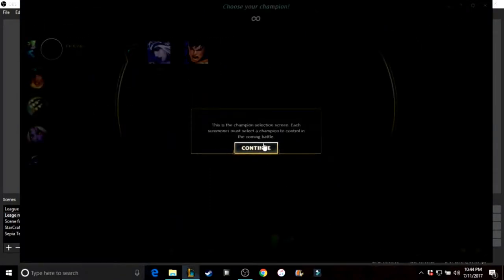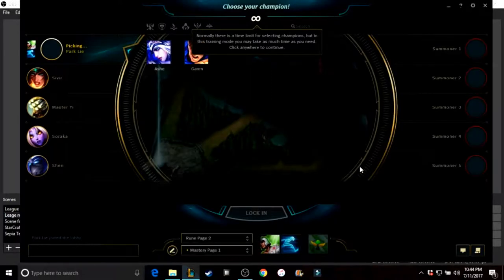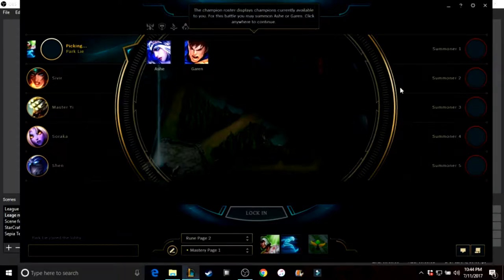Basically, this is the champion selection screen. Right now there's usually a time limit. In blind queue, I think you have at least 50 seconds to decide what you want to play. There are all the roles. This is the map — it'll show you the map that you'll be on. So this is Summoner's Rift.